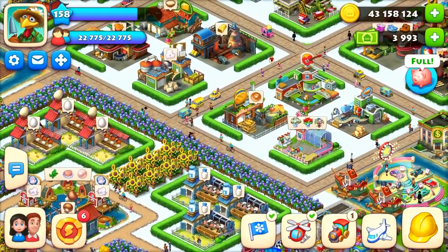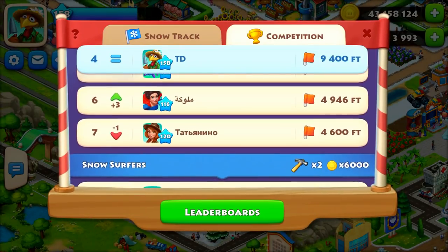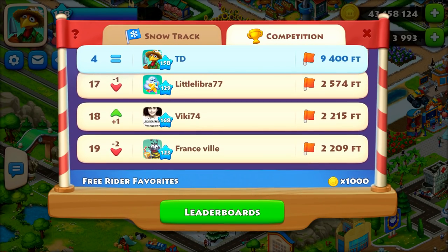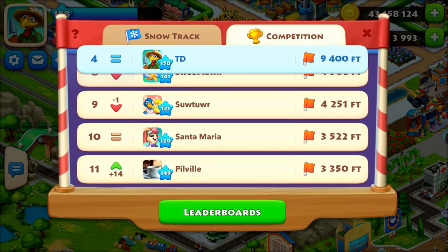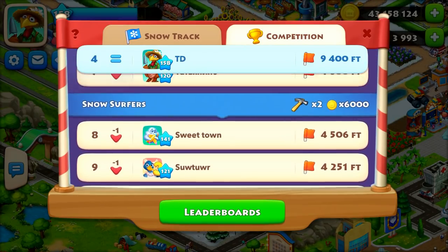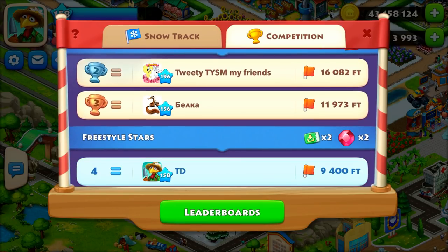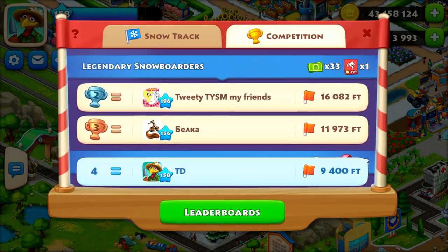During events you also get a lot of coins. At the end of an event, all event products are sold back and you receive coins in return. Based on your finishing position: just participating gives 1000 coins; finishing above 20th gives 5500 coins; finishing between 7th and 13th position gives 6100 coins and two barn upgrade tools.